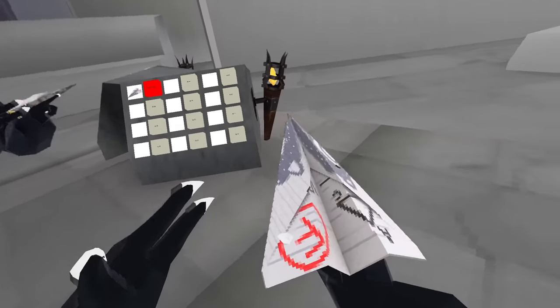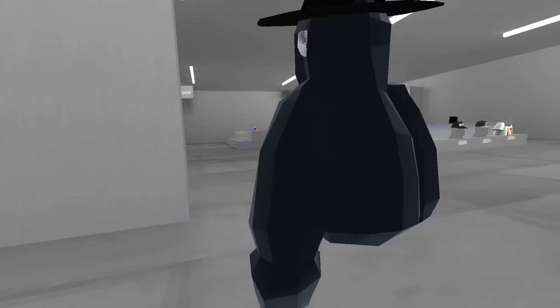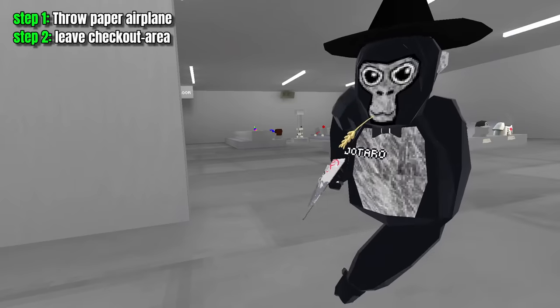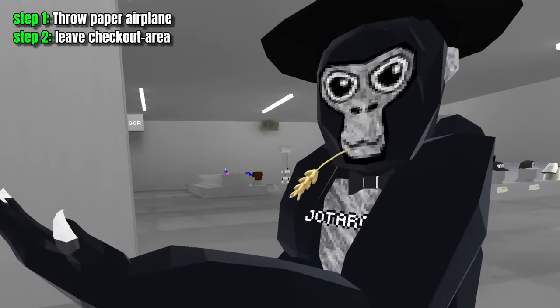Now that we got the paper airplane, all we need to do is throw it. What I'm going to do is throw this paper airplane, and before it breaks or hits anything, I'm going to leave the little area. Once it breaks, it might reappear in my hand, and I might be able to keep it.